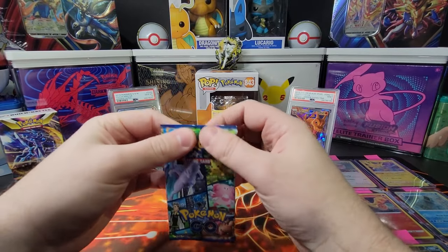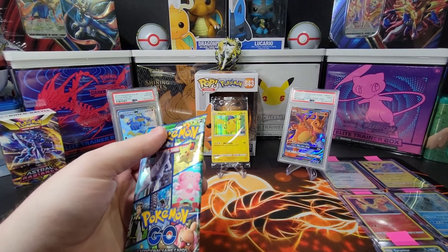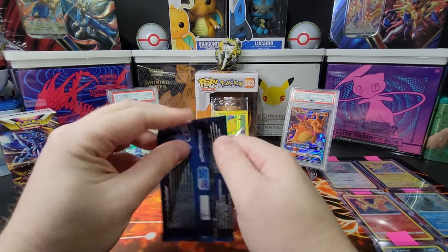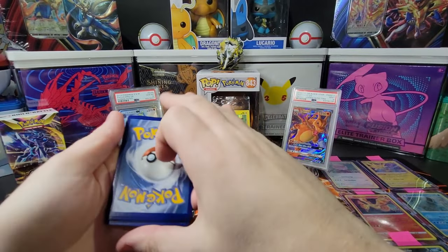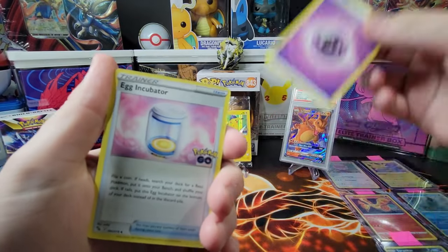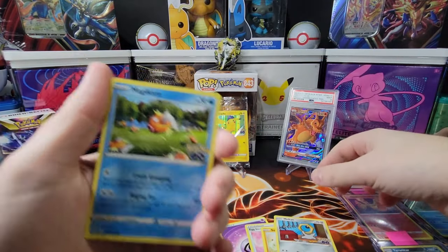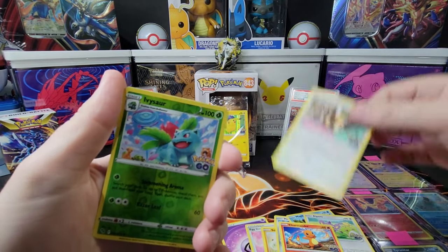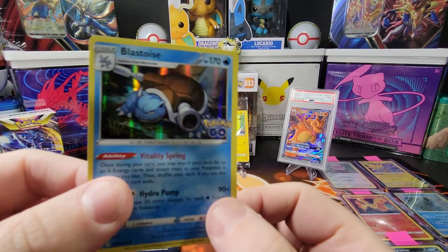Last pack magic — let's go! You gotta have the hype. I'm the monotone but I'm the one who's more excited on the inside — these are really good cards so far. Last pack: psychic energy, egg incubator, Chansey, Soul Rock, Moltres, Aipom, Charmander, Eevee, Ivysaur. Last card — come on! A Blastoise! It's not Radiant but it's awesome.